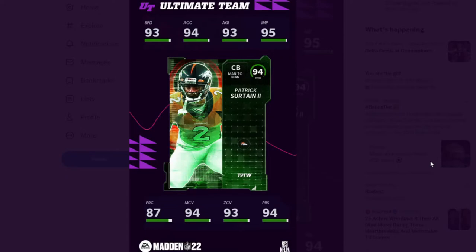This was released as I was finishing the video — Patrick Surtain II. We did get a rising star card for him earlier this year from solos, so we have some experience with him. He's a rookie getting a top player card, which is pretty cool. The card looks really good: 93 speed, 84 acceleration, 93 agility, 95 jumping, 87 play recognition, 94 man coverage, 93 zone, 94 press. Powered up, he's going to be 95 man, 95 press, 94 zone, and 94 speed — definitely a top-tier corner.